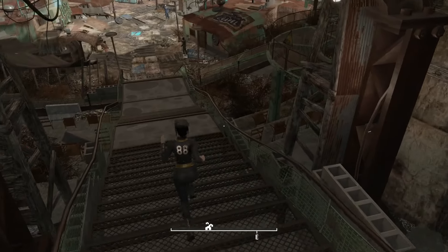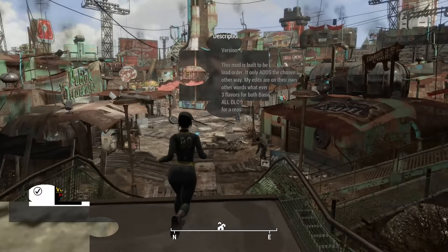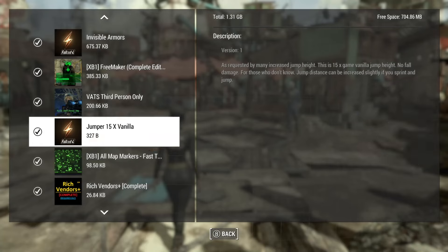You get the idea — I've showed you the mod. So this has been the mod we were looking at. It's actually 327 bytes in the load order — Jumper 15 Times Vanilla. It's a great little mod if you'd like to be able to jump with no fall damage. You may have to enter almost the whole name to be able to find it, depending on what you're using in your game to find mods.